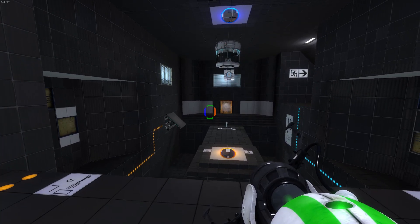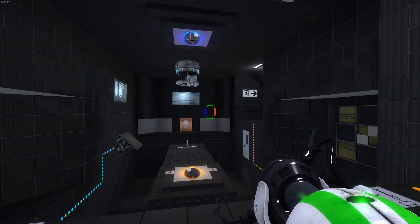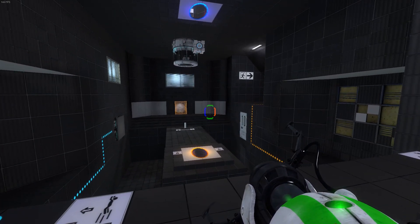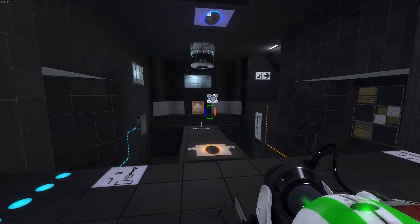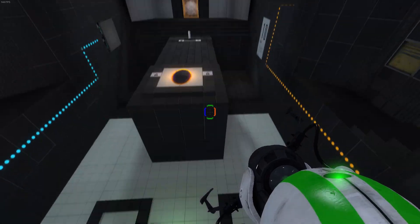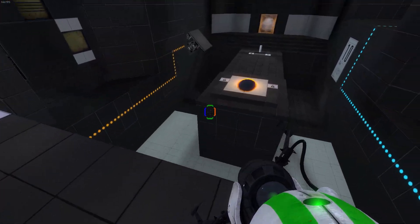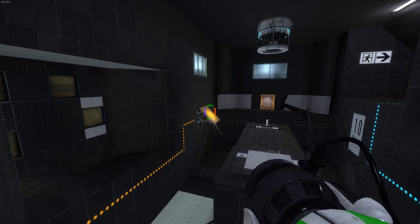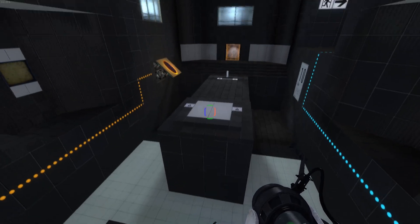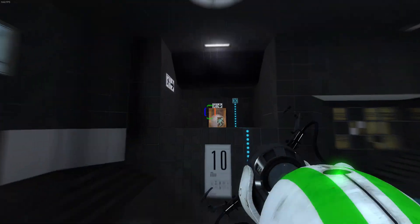Because I need the cube here basically. I can't just blue portal it there and it'll fling over. I need to be able to... I can just do this then, right? Yeah. So then I could jump through. I feel like the placement of this is going to be important though. But let's try it because it's pretty easy to set this back up again.